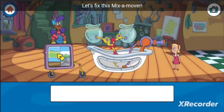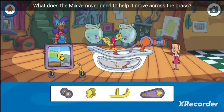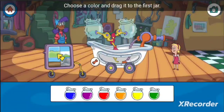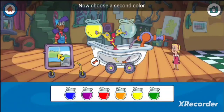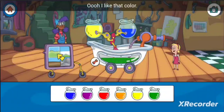Let's fix this mix-a-mover! What does the mix-a-mover need to help it move across the grass? Choose a color and drag it to the first jar. Now choose a second color — the two colors mix to create a whole new color. Oh, I like that color!